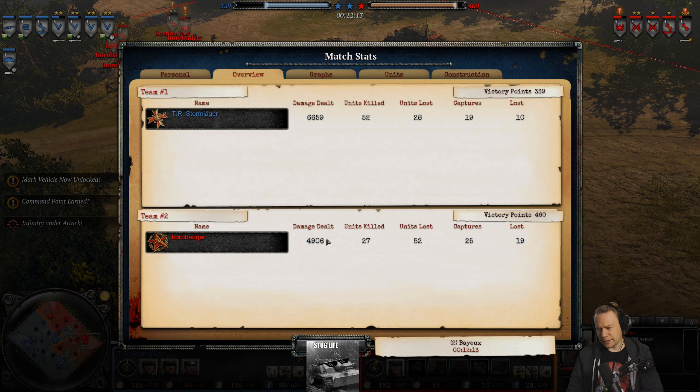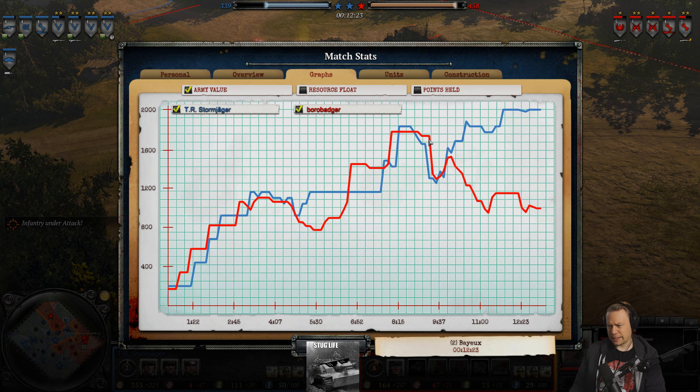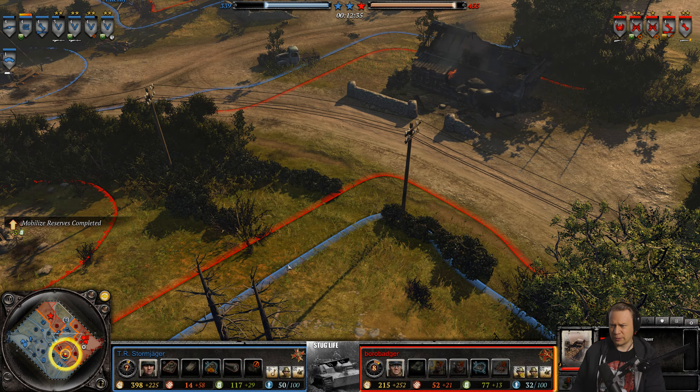Let's have a quick look at the K/D — 27 kills, not a lot for Borobadger. Looking at the graphs: we lost the 2-2-2 and the quad mount simultaneously, and since then Borobadger has not bounced back. It is Stormjager who was quick to bounce back.